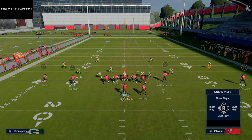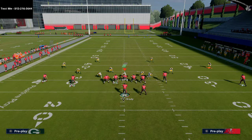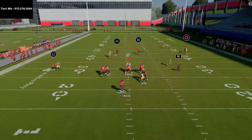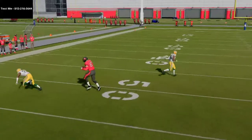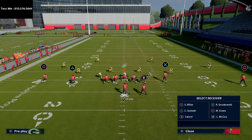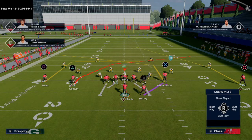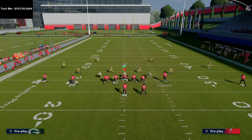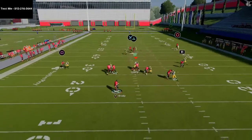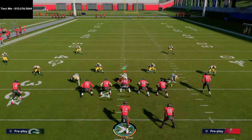So you have two really good man beaters within this play, and you're really going to give them a lot of trouble over the middle of the field. We also have that little check down route to the back, basically double crossing the defense. If you want to put the tight end on a post instead, he might actually beat man a little bit better. The reason I often like the double cross is because of where it's going to get to on the field. Overall against man coverage, you have three solid reads — the two crossing routes and the post route.